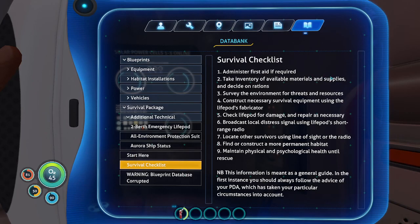The survival checklist. Number one: administer first aid if required. Number two: take inventory of available materials and supplies and decide on rations. Number three: survey the environment for threats and resources. Number four: construct necessary survival equipment using the life pod's fabricator. Number five: check life pod for damage, repair as necessary. Number six: broadcast local distress signal using the life pod's short-range radio. Number seven: locate other survivors using line of sight or the radio. Number eight: find or construct a more permanent habitat — that's the fun part of this game, building our habitat. Number nine: maintain physical and psychological health until rescue.